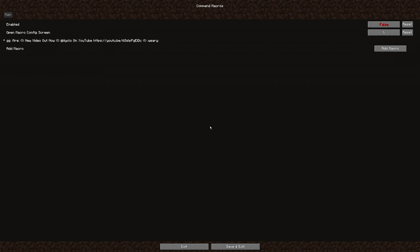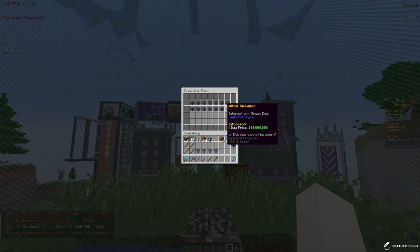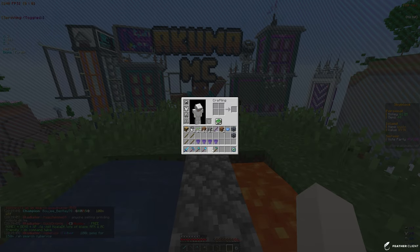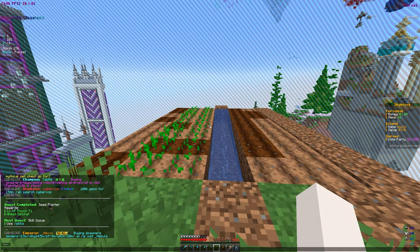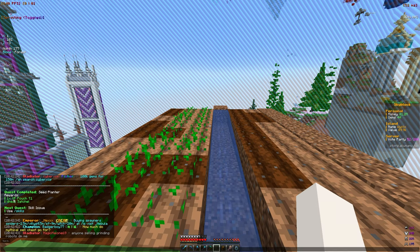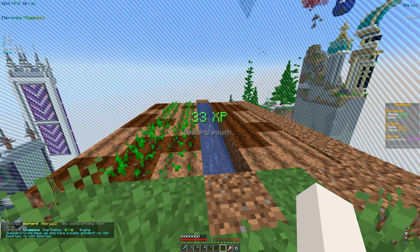Let me check the spawner shop - slash shop, spawner section. Iron golems are 2 million so they aren't the best but they're very decent. Let's go ahead and build that farm real quick, then I'll check out the mine after. I set up a very simple farm for now. We did get a tier one XP pouch - opening that gave us 33 levels of XP, which is not bad. We also got a wheat satchel which basically just holds the wheat.